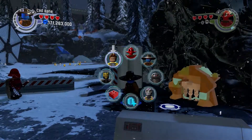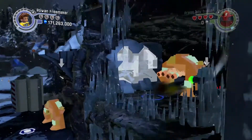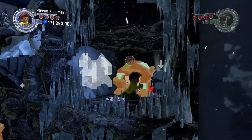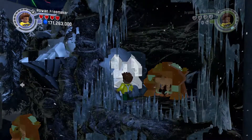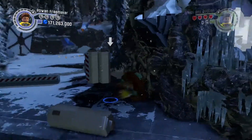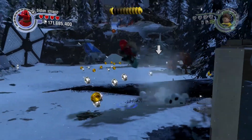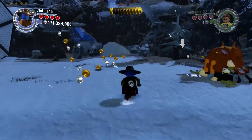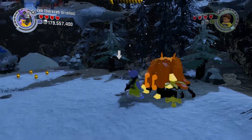Before we proceed any further, we have to become a small character that can crawl through hatches, such as Rowan Tree Maker. That should be our sixth mini-kit. It should be our sixth mini-kit because there is one more mini-kit in this area. So after this area you should have seven mini-kits, and then the next area will have three — your final three.